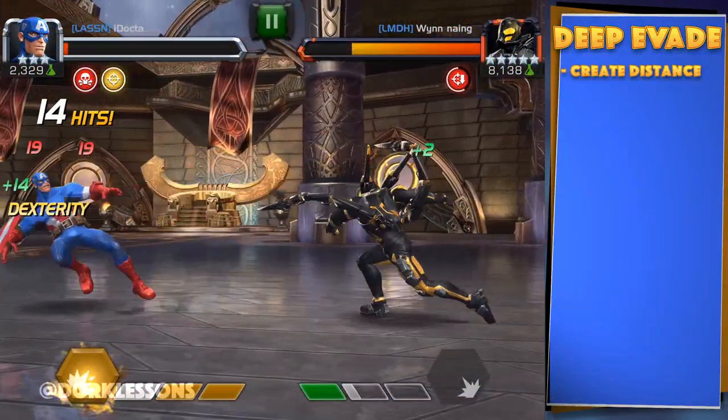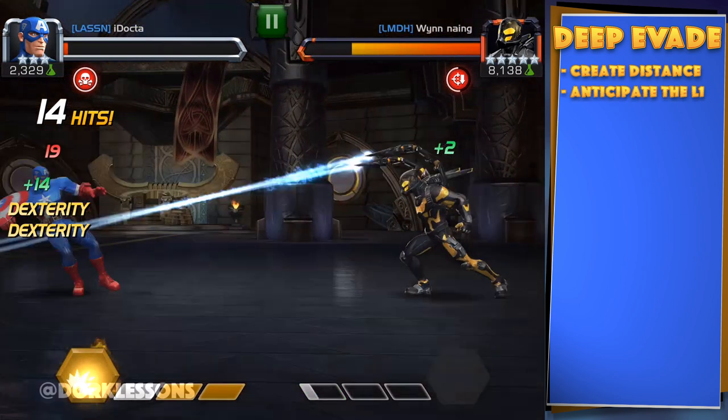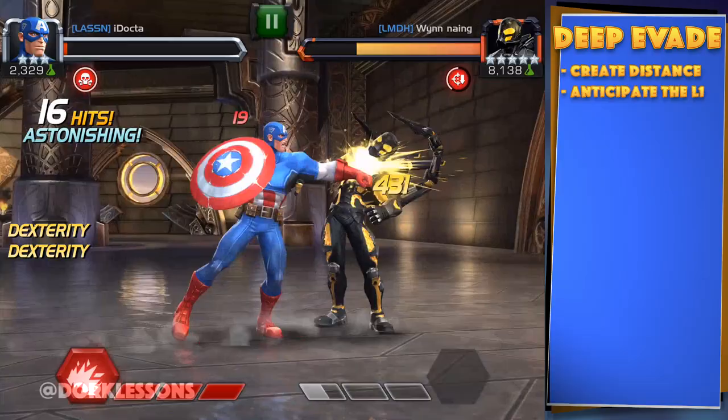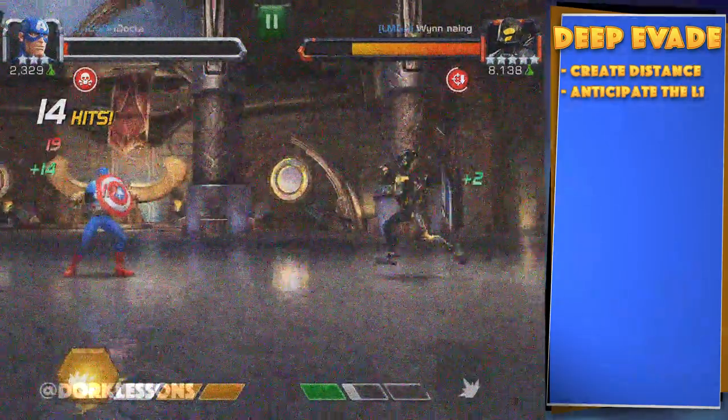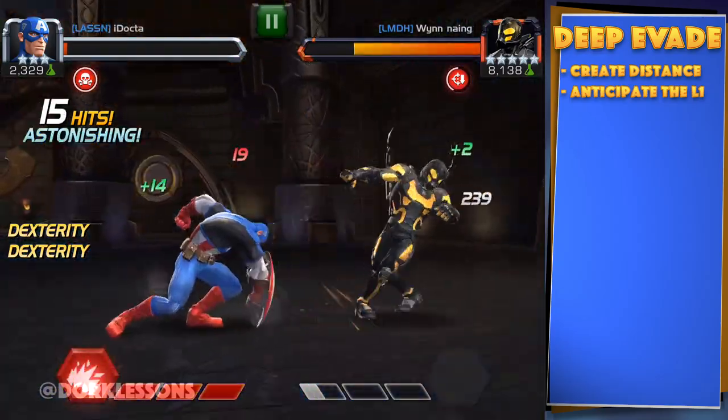Now let's see this again. There's a second part: you deep evade, but you also anticipate. You know he's going to do something, so you wait for it and expect it — that's how you gain the upper hand. The timing is still the same; you're still evading on impact. The difference is just the proximity.